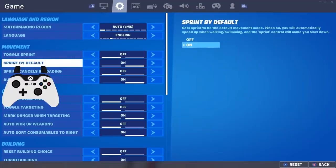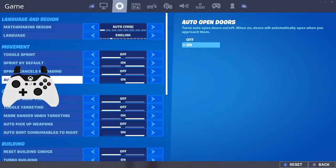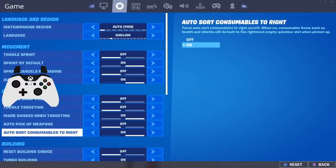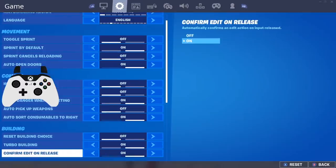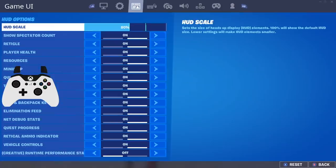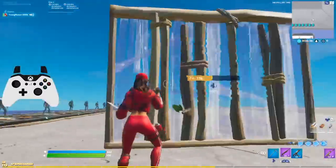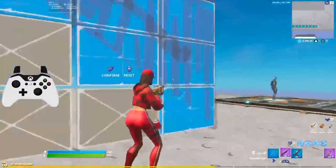In my game settings, there are a few things you want to change. Sprint by default I have on — obviously everyone has that on. Auto open doors: if you don't have this on, make sure you do because it's super clutch in case you miss the bottom three edits and accidentally make a door — it doesn't kill your momentum. Auto store consumables to the right makes it easy so minis go right and your gun stays left. Confirm edit on release I have on — it clears up a bind since you don't have to press confirm after an edit. My HUD scale is at 80, which makes the map and guns a bit smaller so you have more FOV.